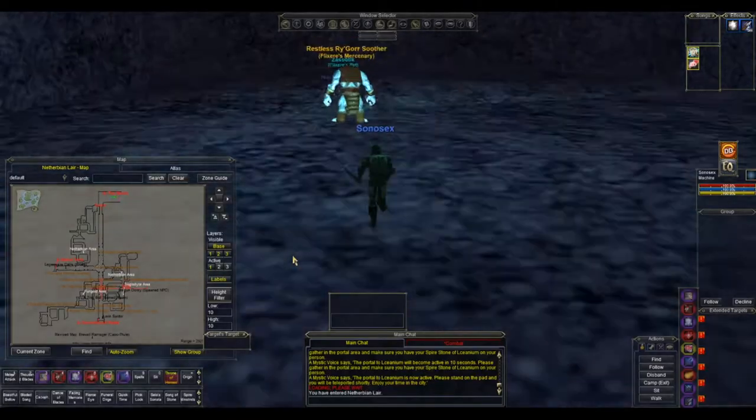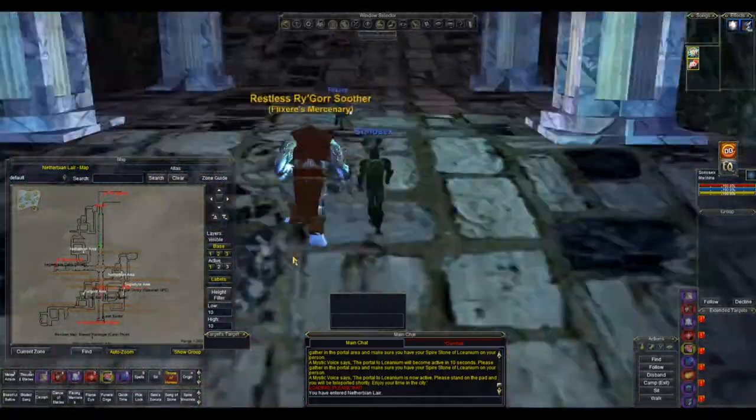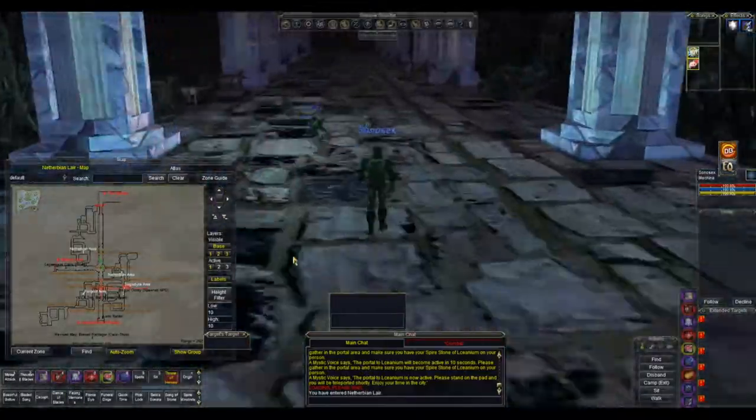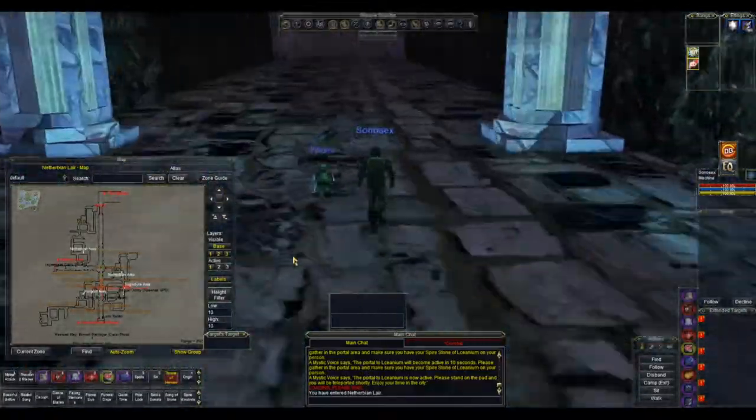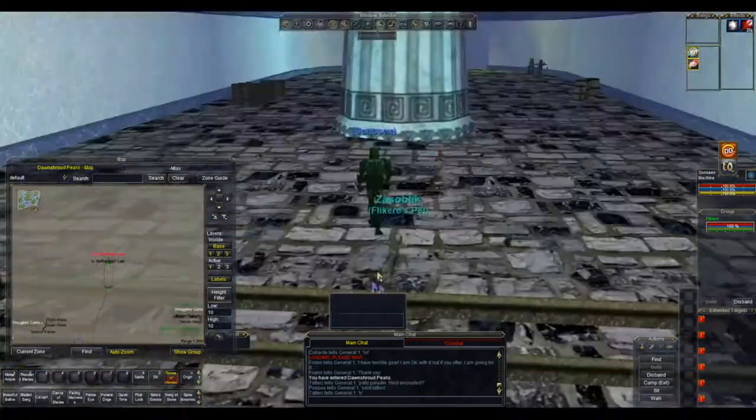Once you get into Neverbeing Lair, we're going to take this left and head all the way down south, keep on going south, until we get to the zone line which will take us into Dawn Shroud Peaks.